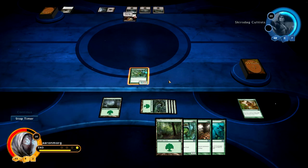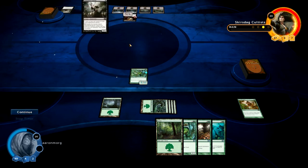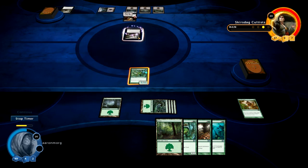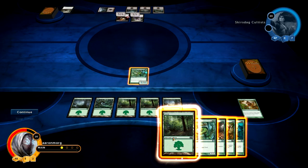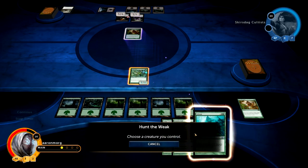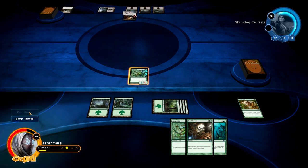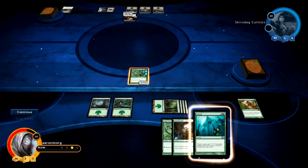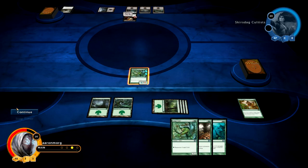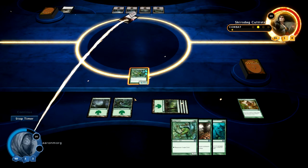Next turn, if he draws a land — is he going to swing? Nope, he's going to block. That's probably a bad idea; he should race me. I need this to be the only creature on his side because this card says it must be blocked this turn if able. I got another one of those pump effects — I'll make this creature even bigger and kill that other creature again. I'm hoping he draws a land, because then I can make my creature a 13/12 with trample for one turn.